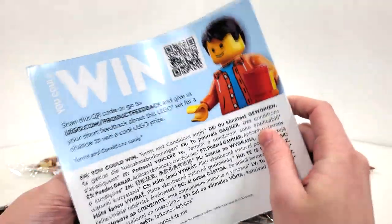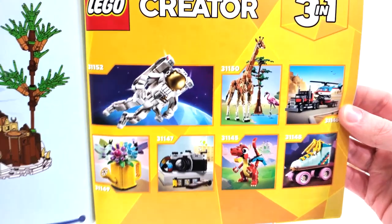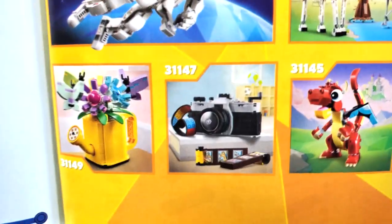From the back of the box you'll find your piece count and an advertisement for the sets released back in January. I do have reviews up for three of these — the Spaceman, the Giraffe, as well as the Camera.